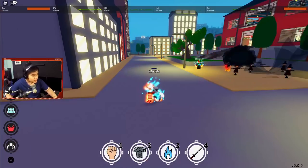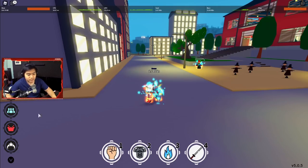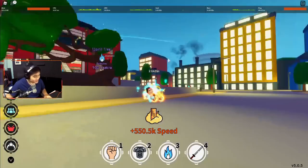By the way, for you guys who don't know how the Fighting Pass works — please, why don't you know? Make sure you buy it first for Rp40.000, friends, to get everything. I've already gotten up to Buddha — GG right? So let's go!